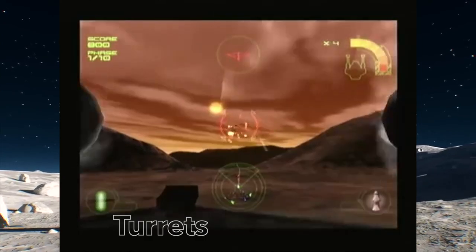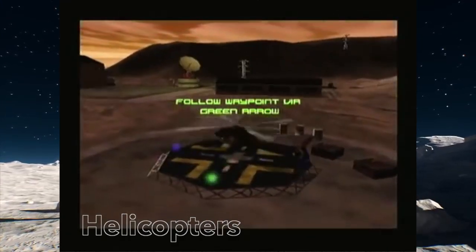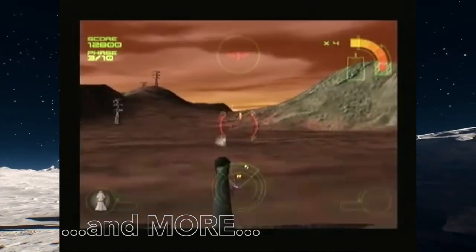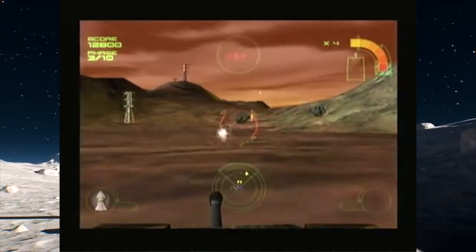Incoming. Incoming is a 3D shooter that is very simplistic in gameplay but it's still a lot of fun. It features two-player split screen and also various ways of playing.